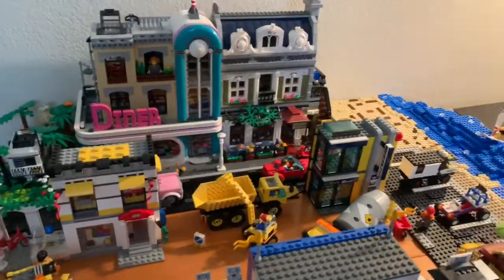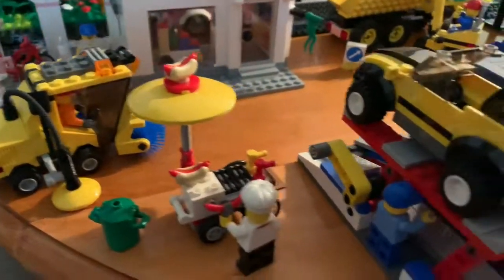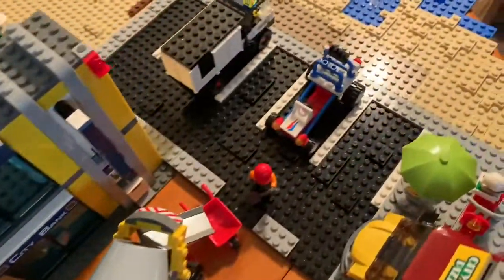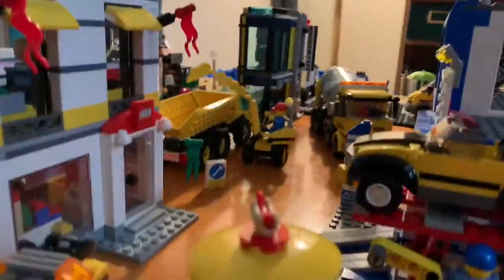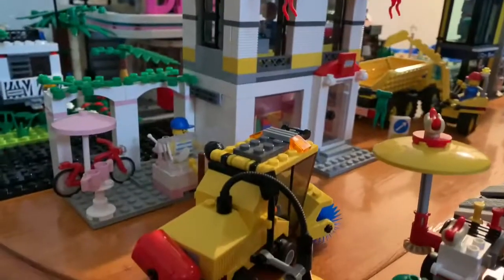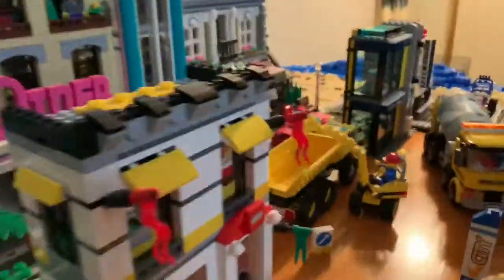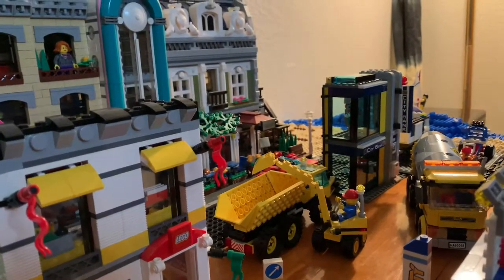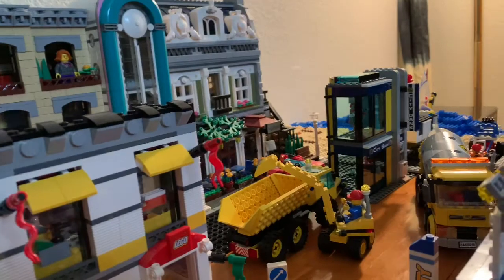It's a little different since last time I showed you. I added the Paradisa ice cream stand down here, the street sweeper sweeping up, a hot dog cart, and a fire in the back. I have a cement mixer pouring some cement and some more construction vehicles, making this downtown area a pretty bustling area of construction. It looks good, but it feels a little too crowded now that I've started adding more buildings. I feel like I'm going to start needing to pull out the construction equipment — that was always my plan, but I kind of liked having part of it under construction.